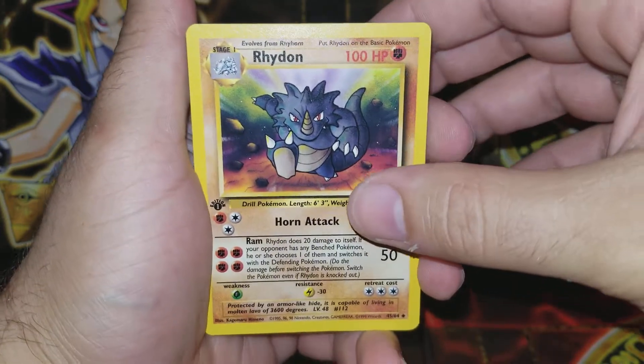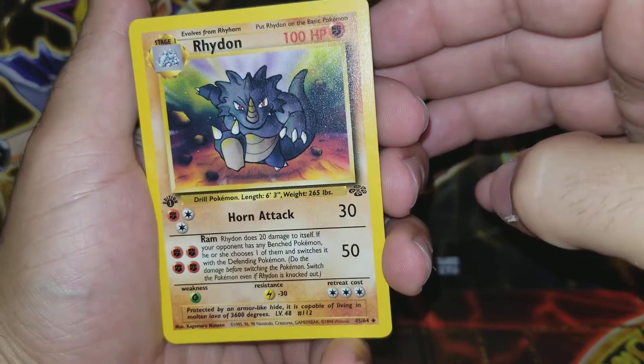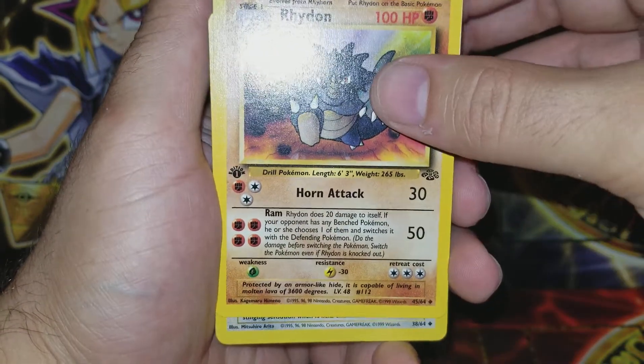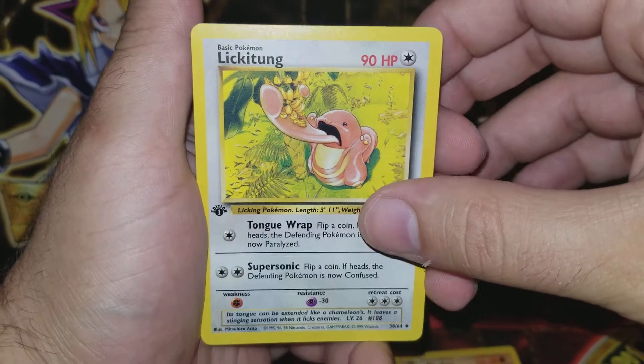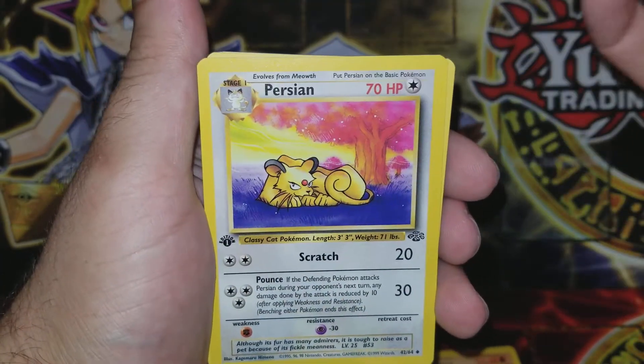Get right into it, guys. That first edition stamp — that is epic. Wow, I got the fossil stamp and the first edition stamp right on. Oh, these cards are so nostalgic to me. That is awesome. I haven't opened these up since I was a kid.